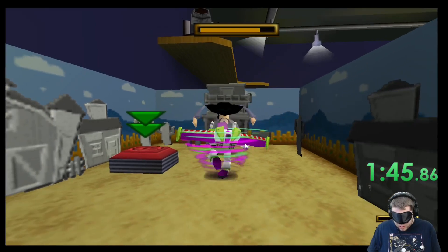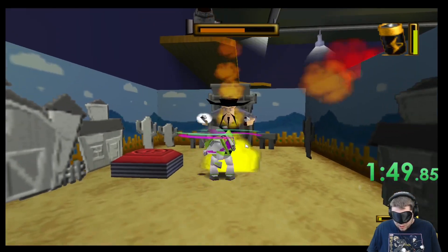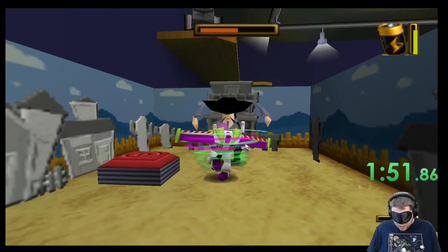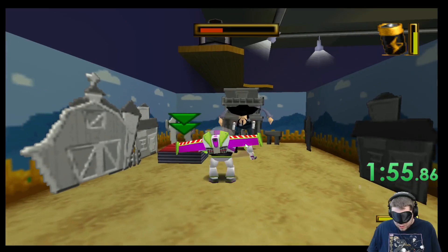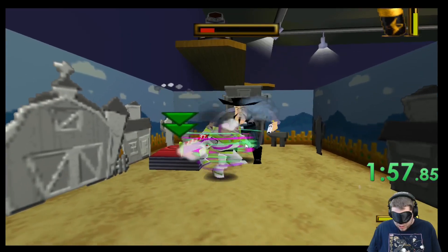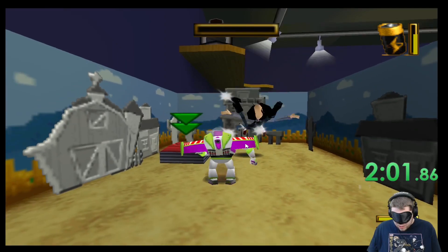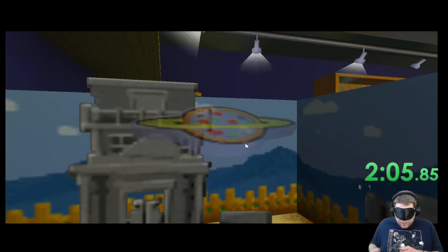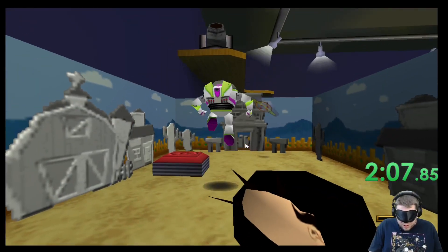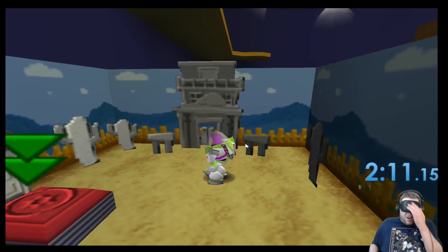My strategy here was to just keep using Buzz's spin attack. I would charge it up and then keep tapping upward on the control pad, making sure I would still hit him a decent amount of times. The thing I was trying to accomplish the most during this battle was to make sure I kept looking straight so I could go right towards the token after defeating him. I jumped here in a bit of a circle to be absolutely safe.